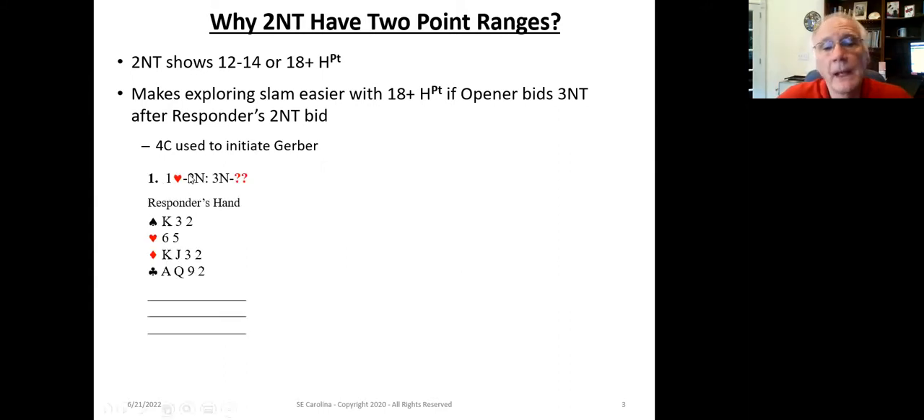Let's look at a couple of examples. In this first example, our partner opens one heart and we, as the responder, have 13 high-card points with exactly two hearts — in the 12 to 14 range, no five-card suit. So we bid two-no-trump. The opener bids three-no-trump. The opener has limited their hand. We've got 12 to 14, we know we have enough for game but not enough for slam, so we pass. That's an example of a minimal response where two-no-trump represents the minimum range.